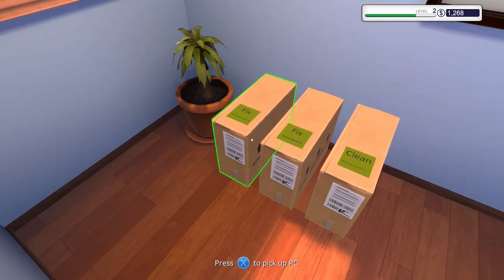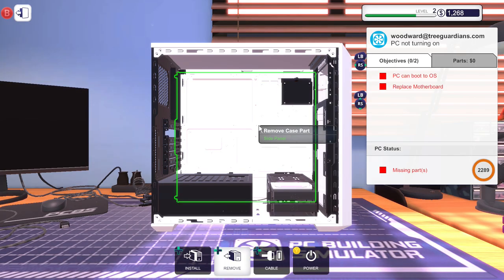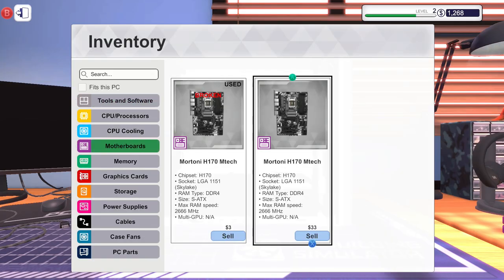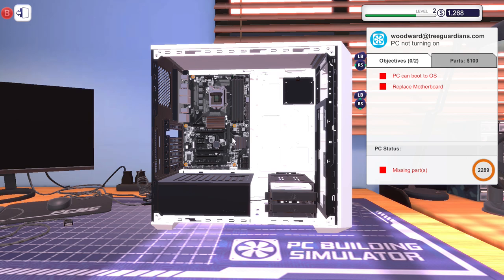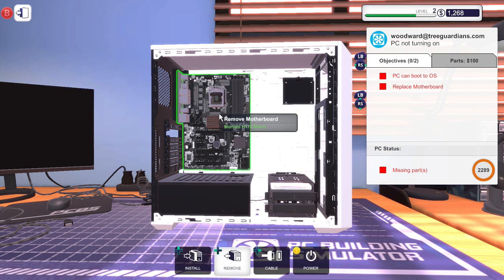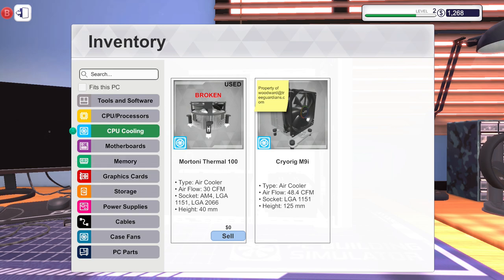Our motherboard has arrived, so that's great. I'm going to place the computer down and install a brand new motherboard, which the customer wanted. First we have to put the mounting screws on — the motherboard standoffs, whatever you call them. Here we have the motherboard which looks brand spanking new. That's what I like to see — working on a brand new motherboard. Now I need to place the CPU.